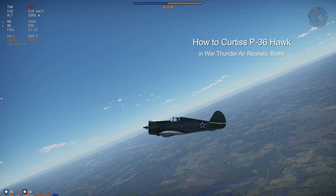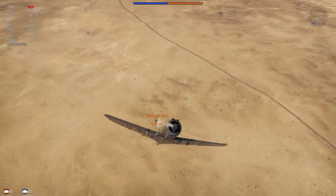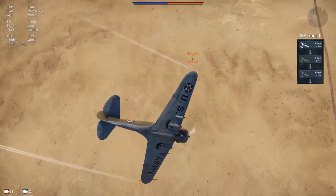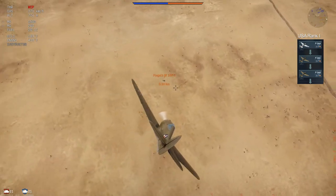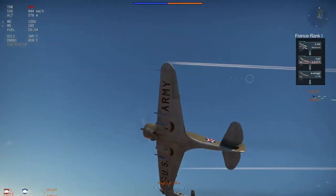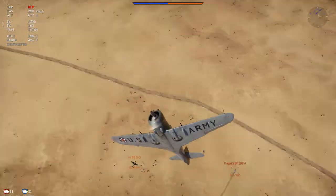How to fly the Curtis P-36 Hawk in War Thunder Air Realistic Battle. The P-36 is the best introduction to the United States Aviation Tech Tree, which sets up the new American player for the Rank 2 P-40 Warhawk and F4U Corsair. The vehicle is the best Rank 1 aircraft in the United States and French Tech Trees. It is a fast and maneuverable first-generation monoplane fighter.